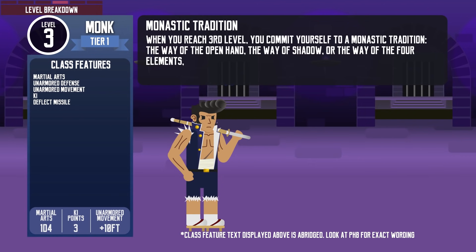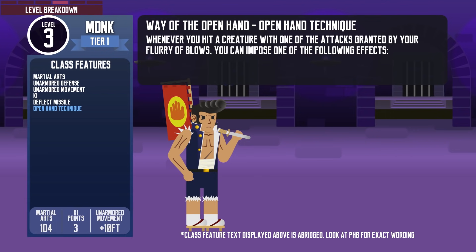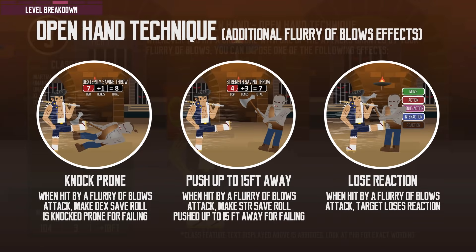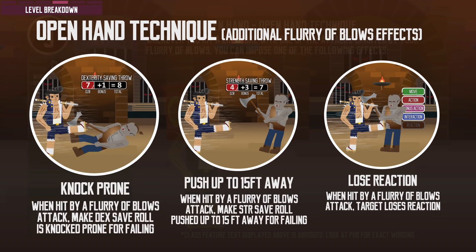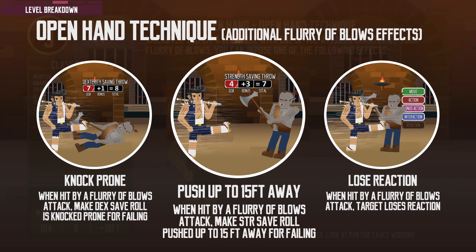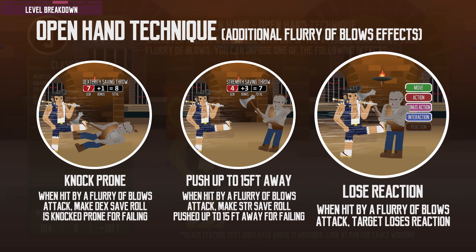At level 3, they also choose a monastic tradition. For this guide I'll choose the Way of the Open Hand. Open Hand monks get the Open Hand Technique, which enhances their Flurry of Blows. Whenever they hit a target with a flurry of blows attack, they can impose one of three additional effects: make a Dexterity saving throw or be knocked prone; make a Strength saving throw or be pushed up to 15 feet away; or be restricted from taking reactions until the end of the monk's next turn — useful for hitting and retreating without provoking opportunity attacks.